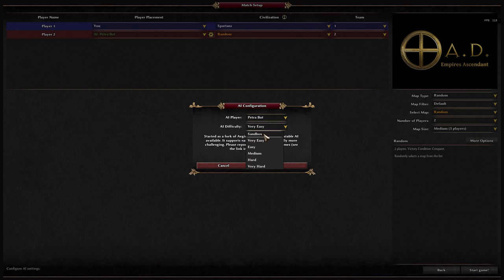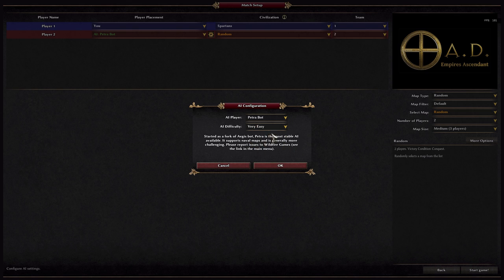For AI difficulty, sandbox I think is like a mixed or random mode — I haven't really tested that. Very hard: they will destroy you. So if you're new to the game I suggest playing on easy or very easy. If you're experienced with RTS maybe try medium, but for the purpose of this overview we're going to put them on very easy.